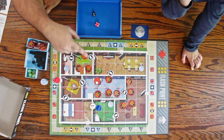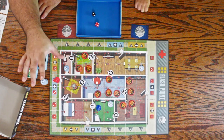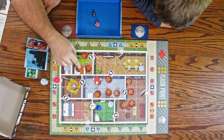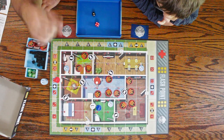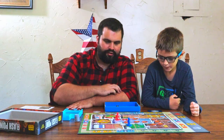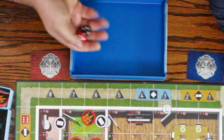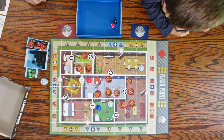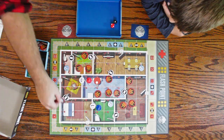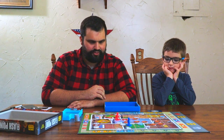There are supposed to be three points of interest on the board at any time. Once you rescue a person, it gets removed and we roll to see where the new one goes. If it lands on fire, you remove the fire so it can spawn there — though it could spawn right in trouble. I rolled a two and an eight, so the new POI goes over here. Since there's no fire adjacent, it's just smoke. That bed is smoking. Chase, I believe it's your turn.